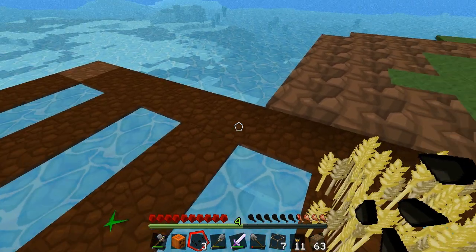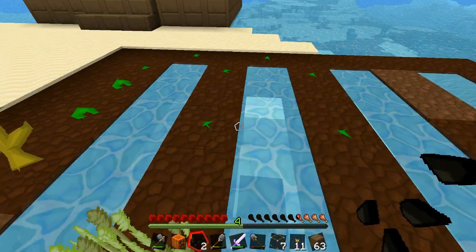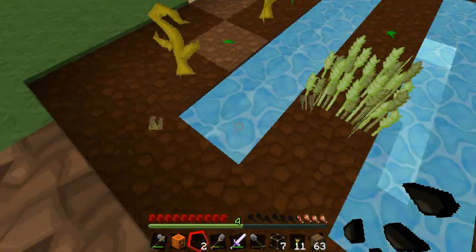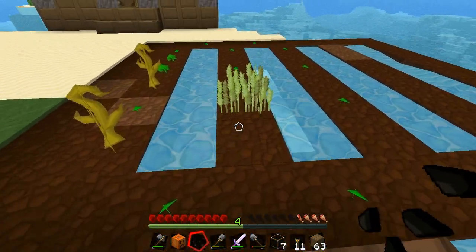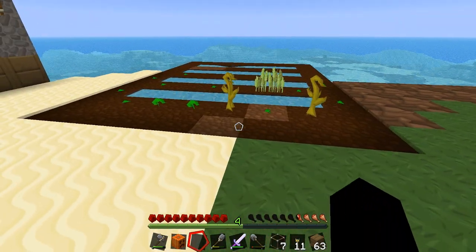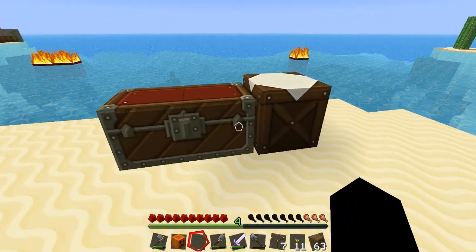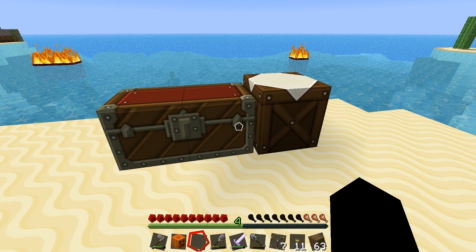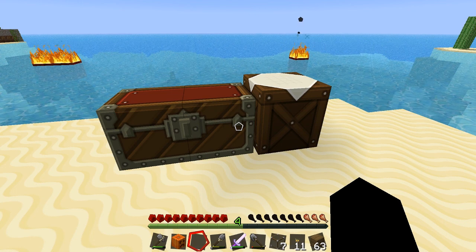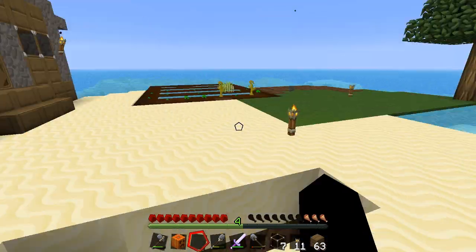We'll just do this as well, add some more. That's our farm — lovely. So we can take that off my list. Build a farm — I can't find it. What number is it? Oh it's number eight. I found it guys: make a watermelon and pumpkin farm. We've done it.